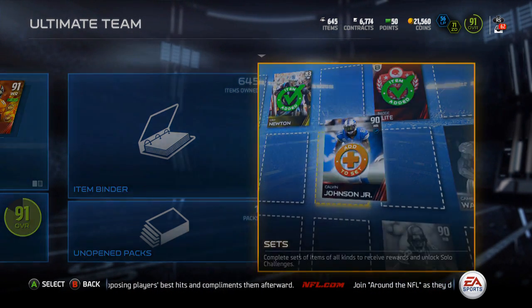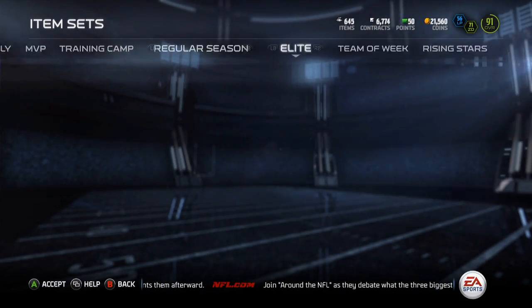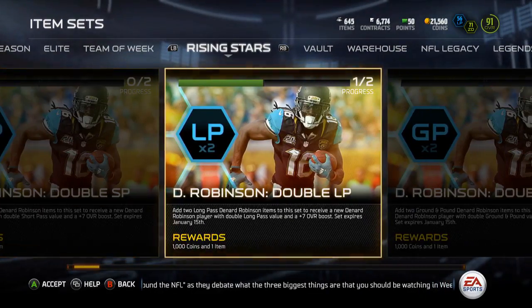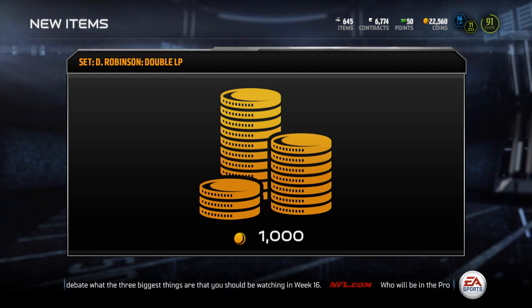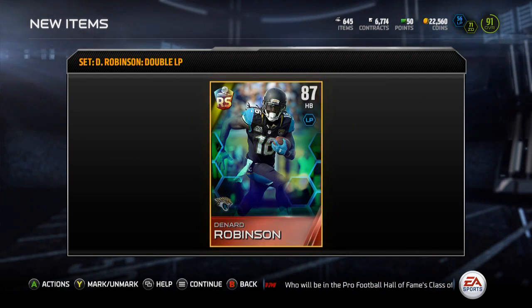Yo guys, what is up, it is Nick and today I'm going to be doing the new Rising Star. I actually was able to snipe two of the 80 overall cards for Denard Robinson. I got one for 11k and the other one for 10k, so it's a little bit expensive but I was willing to do it to pick up Denard Robinson on the first day.